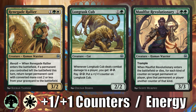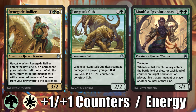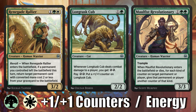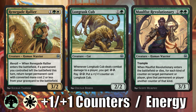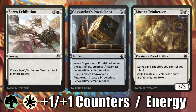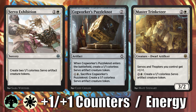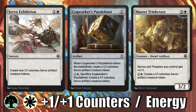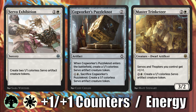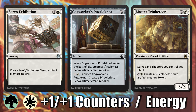White-Green is 1/1 counters and energy. This archetype can go either way, but you probably want to focus on one game plan to get as much synergy as you can. If you dive into the energy game plan, you're playing more around your green spells and trying to make creatures as big as possible. If you dive more into white, you're probably going wide and putting 1/1 counters on everything. Either way, make sure you have removal, some interaction, and in this deck I'm always happy to have some trample — board stalls happen and nothing feels worse than your monster creature getting chump blocked by servo tokens every turn.